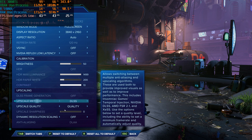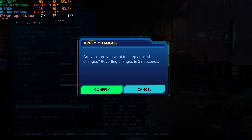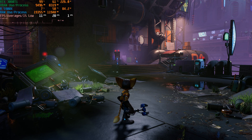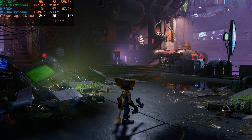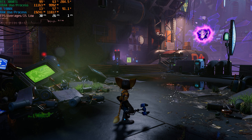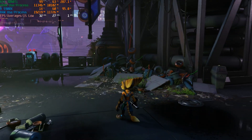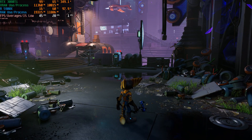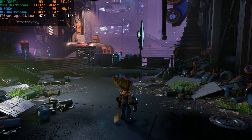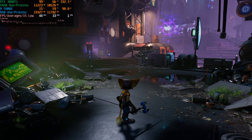The 1% lows are not great, so let's lower it to DLSS balance and see what happens. It gets even worse — power consumption drops to around 280 watts, 30 FPS. How does that make sense? We should be getting more FPS if things were working properly. Let's look at this further and mess around with some settings.